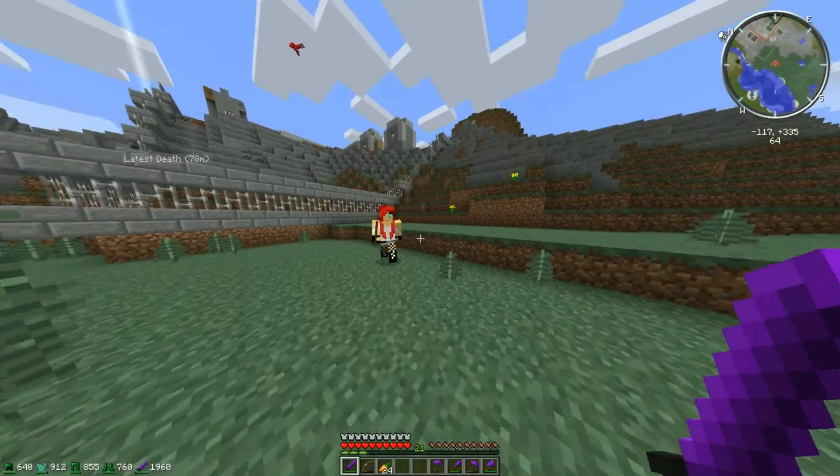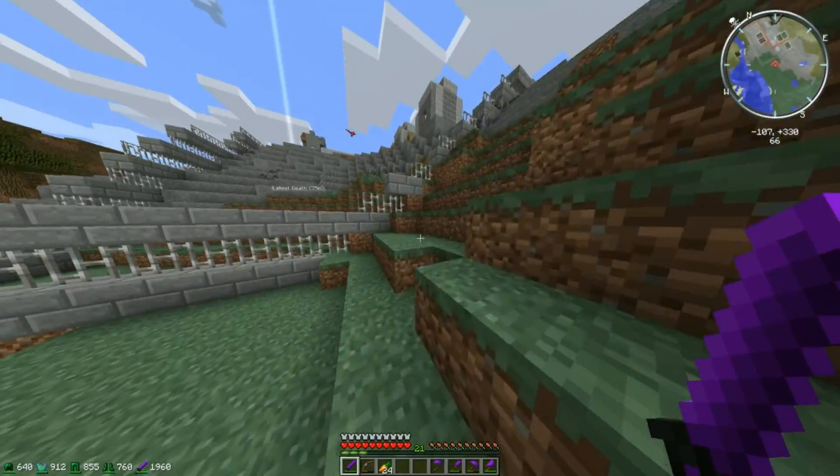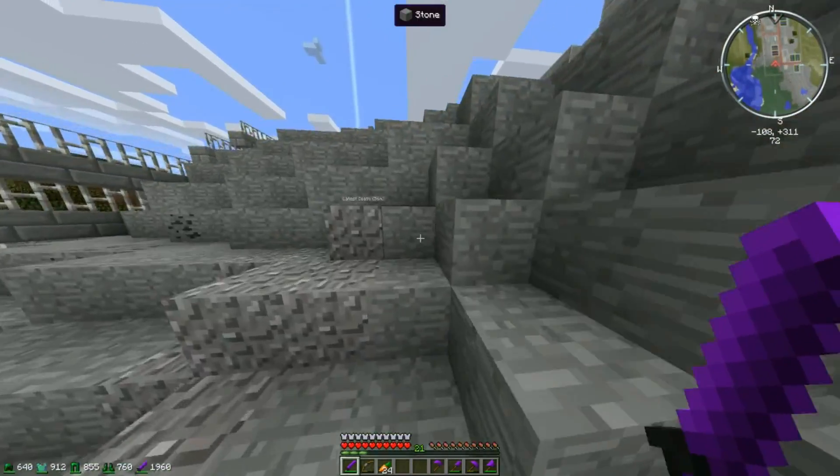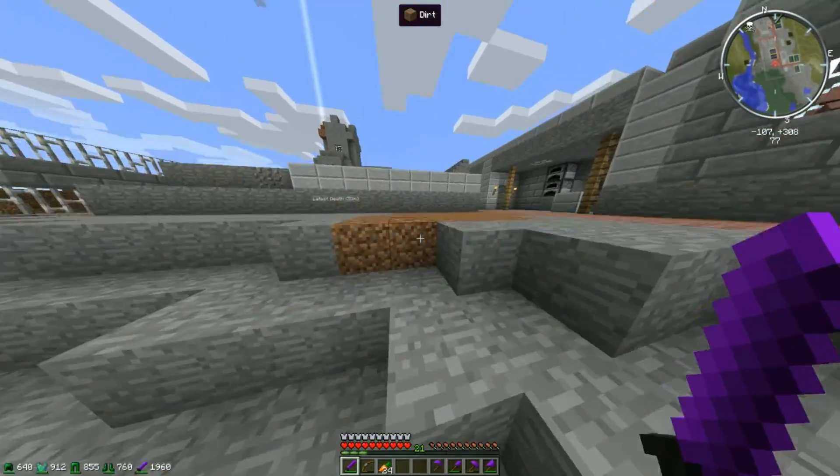Oh, a uranium nugget - I'll take that. So far so good, we're doing pretty well. We actually had a bee attack the prison and my girlfriend defended it with her life.